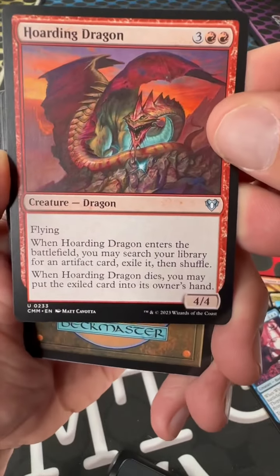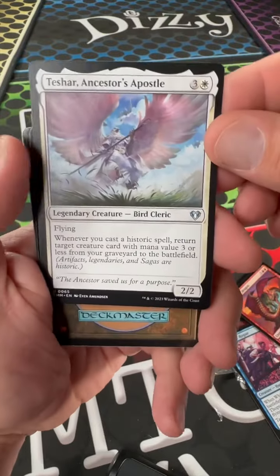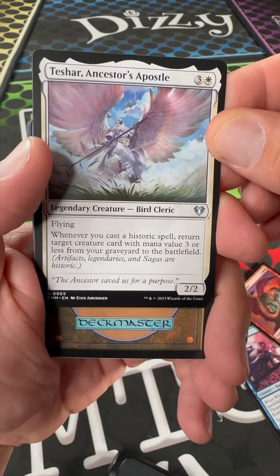Hoarding Dragon — downgraded to an uncommon. Uncommon. Teshar, Ancestor's Apostle.